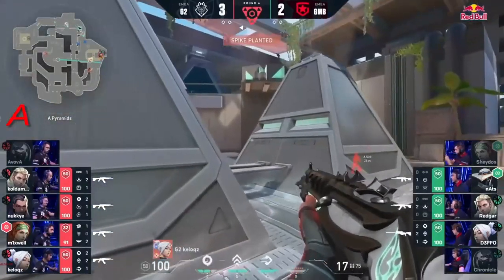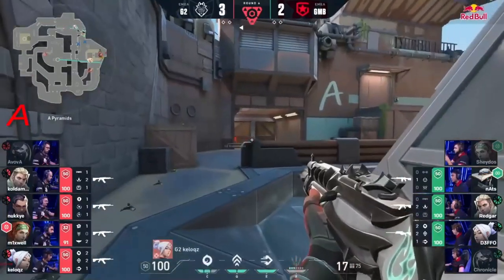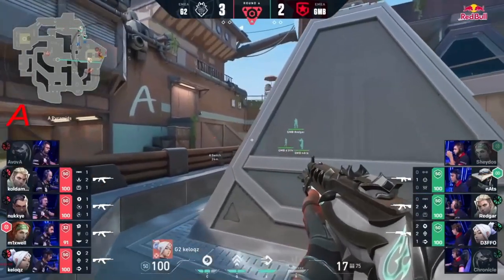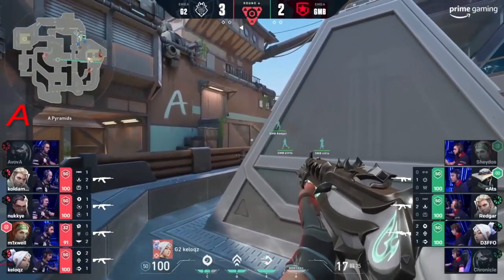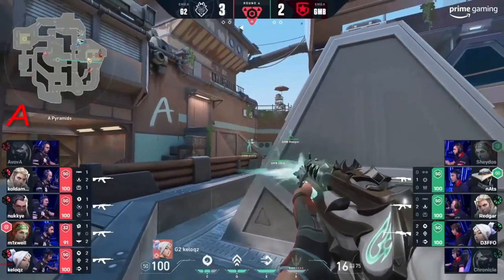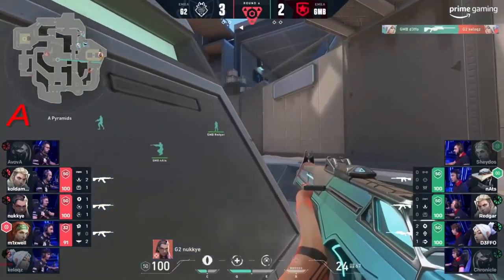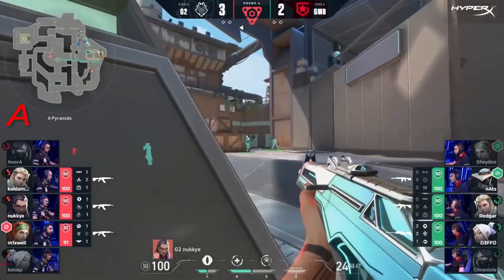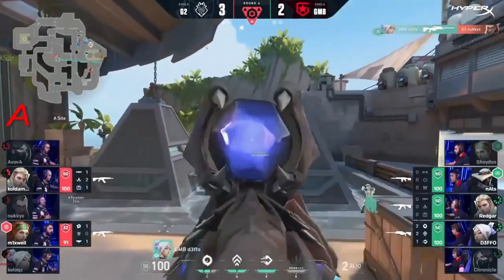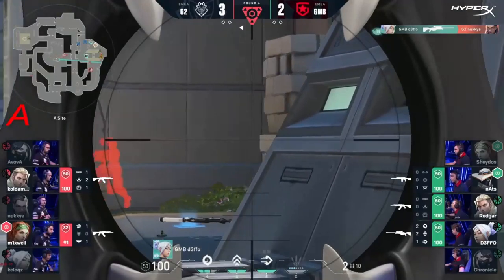I was expecting much more resistance out of Gambit there. Now we come into a three versus four retake on the defensive side, and still Coldementa sitting down in mid waiting to catch the rotations. The fact is, even if he sees absolutely nothing, it lets the remaining players know that there can't really be much coming from behind. Nice shot from Defo — this operator has been one of the saving graces.